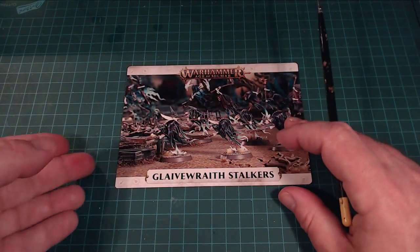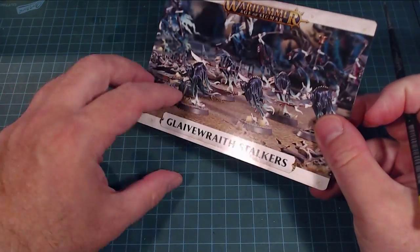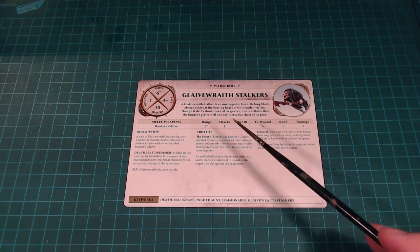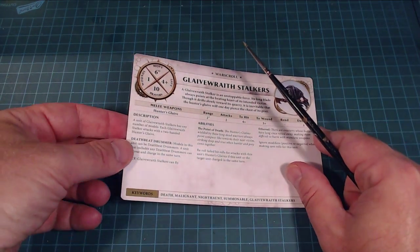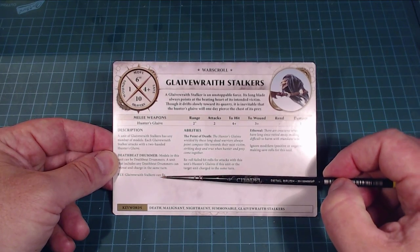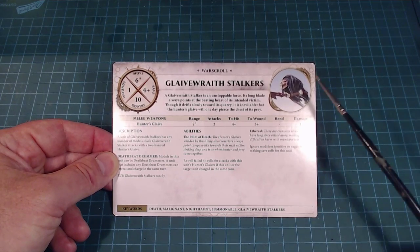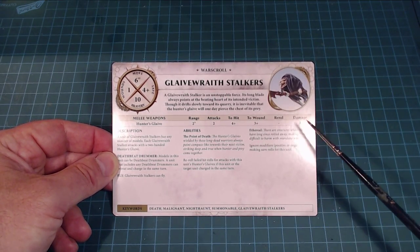Let's take a look at the card. The Glaive Wraith Stalkers — comes with five in the box. The Glaive Wraith Stalker is an unstoppable force. Its long blade always points at the beating heart of its intended victim. Though it drifts slowly towards its quarry, it is inevitable that the hunter's glaive will one day pierce the chest of its prey. Very neat. They've got a six-inch move, a 4+ save, and they can fly. The Hunter's Glaive has a two-inch range, so you can stack these guys behind smaller troops, and they've still got two attacks each.